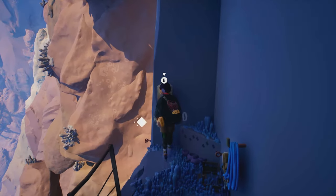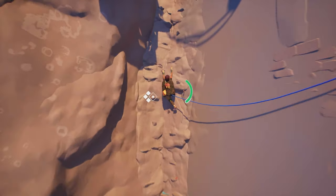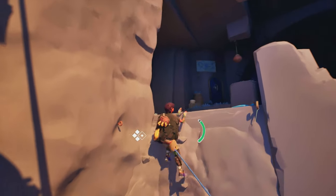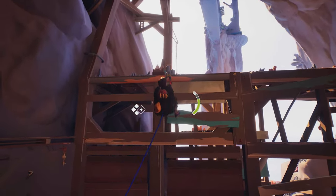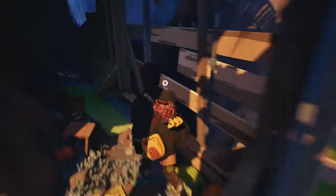Press B to quit, climb the ladder, and on the right you will find letter number 2. Continue, attach the rope with X, descend, wall run, jump, grip the rocks, and climb. Make a left 180 and climb some more. Jump down, and under the wood structure you will find letter number 3.